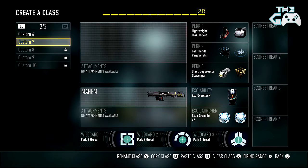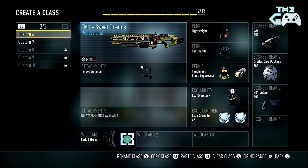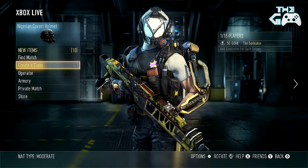I literally just recorded a Supply Drop opening video, and before that I did the Supply Drop challenge — which was to get 5 kills in the Mosh Pit playlist with a launcher — so that's why I'm just running the Mayhem on there. Trust me, I don't use this class regularly. I got like a 0.3 KD in the game I played using that, just trying out that Sweet Dreams variant. So that's pretty much my classes.